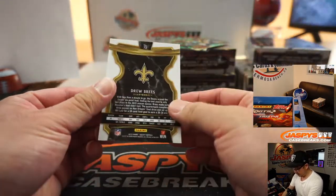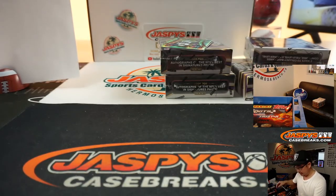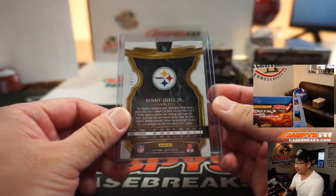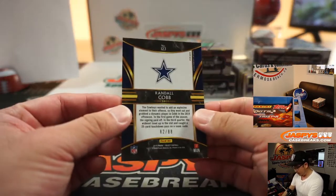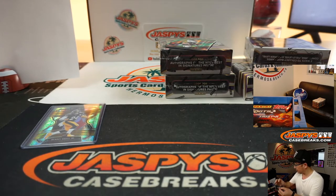We've got Drew Brees. Benny Snell Jr. to 88 — those are the dragon scales, they look really sharp. Benny Snell Jr. 88 — Patriots, Steelers, Lions combo for Zach. Got a Randall Cobb, 82 out of 88, for the Cowboys — that'll be for Eric. That is clearly worth investigating.